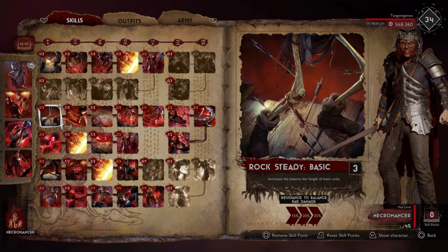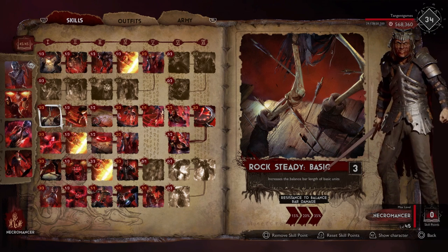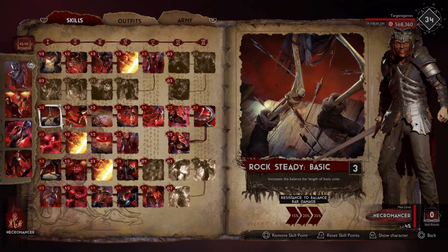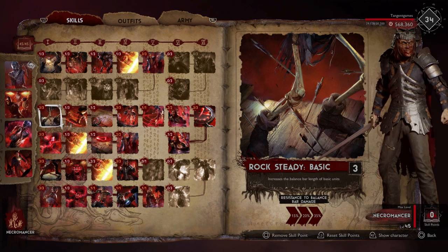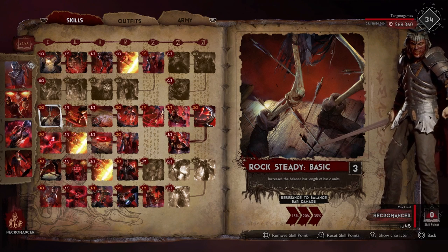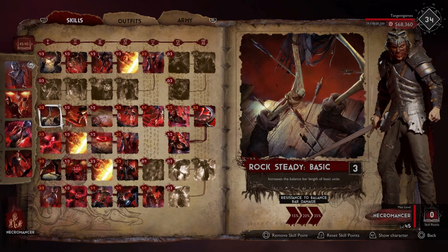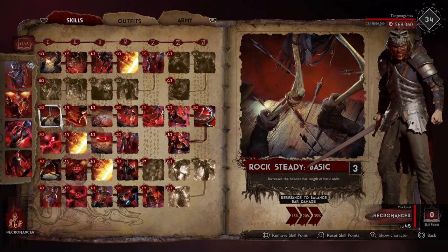Rocksteady Basic is very important — 35% to your basics goes very far. By the time you're done leveling Portal, you'll have three of these bad boys coming out every single turn. While you're not going for damage, you are going for sustainability. You are looking to prolong the fights as long as possible. Long fights, resources spent, you get the upper hand, you win the game.